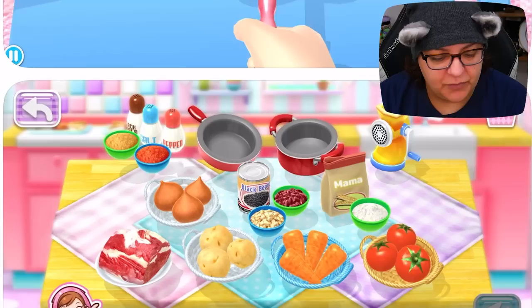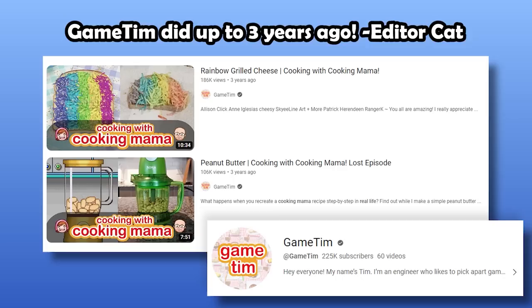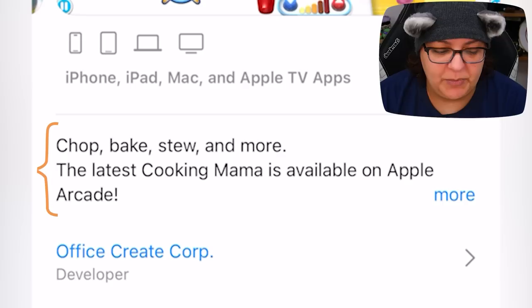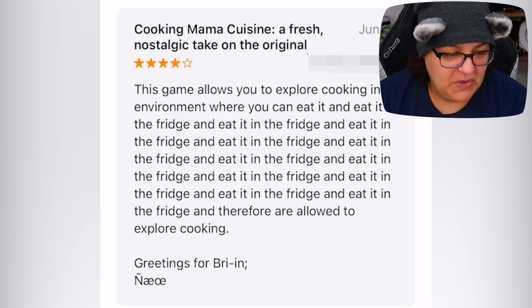It looks like we can actually make different kinds of foods. This is a mixture of cartoony and a little bit of realism. Look at all these — I wonder how real these recipes are. Has anyone actually made them? There's probably entire YouTube channels dedicated to this. But to be honest, the game preview itself doesn't give us much information other than: Chop, bake, stew, and more. The latest Cooking Mama is available on Apple Arcade. That's it.